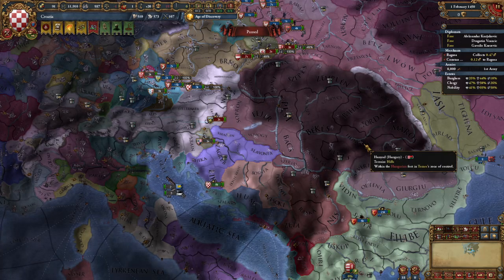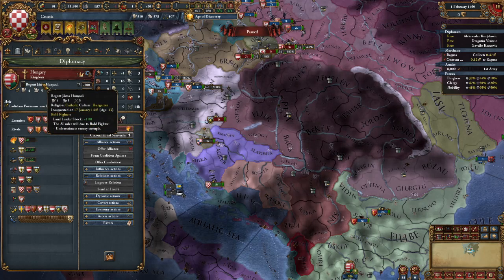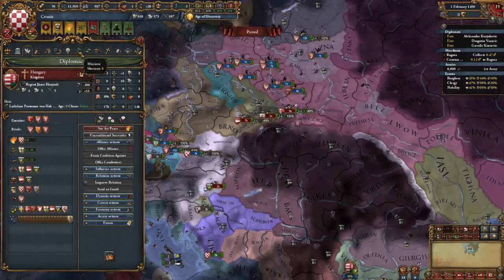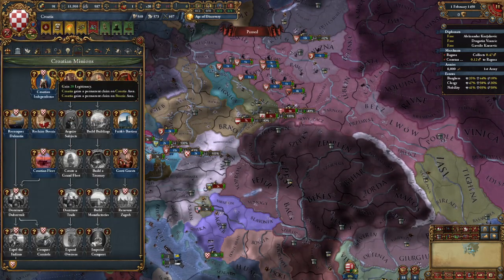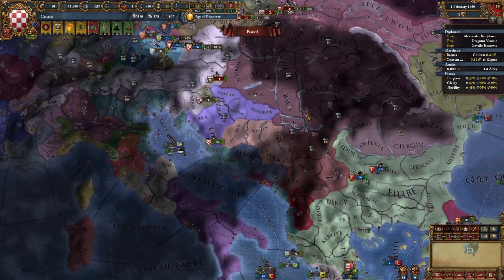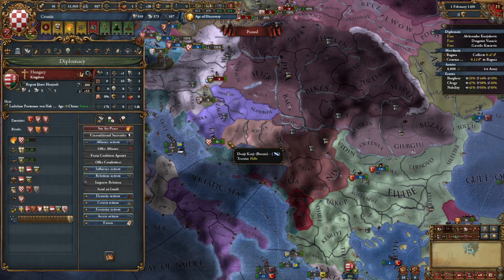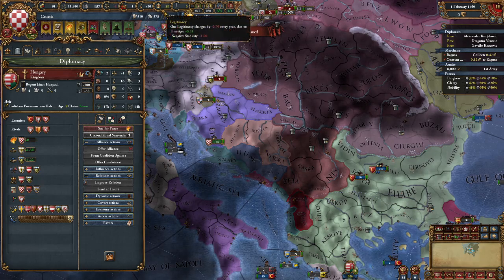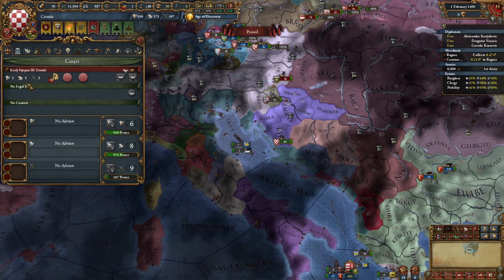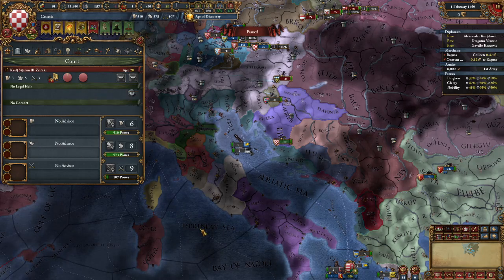If the Hungarians get a ruler — which they did — they have a region here, which means when you declare your independence your legitimacy is going to be hot garbage. This mission here will give you 20 legitimacy, getting you out of the absolute toilet. However, if they remain the 0-0-0 Regency Council when you declare your independence, you have 100 legitimacy. This guy is pretty much randomized, so you can have a great ruler or a garbage ruler — you're not going to have anything particularly stable about that.